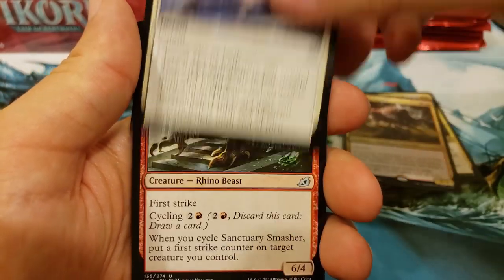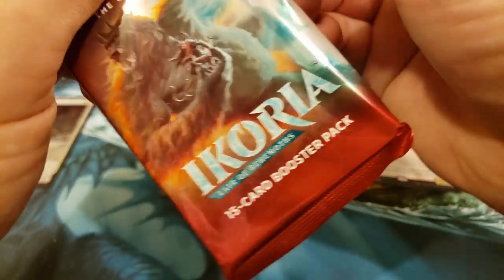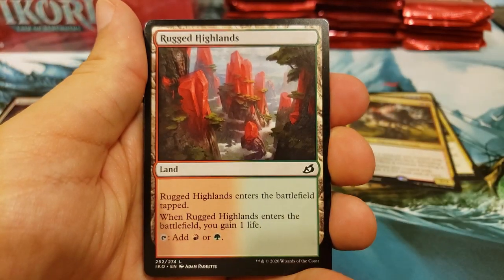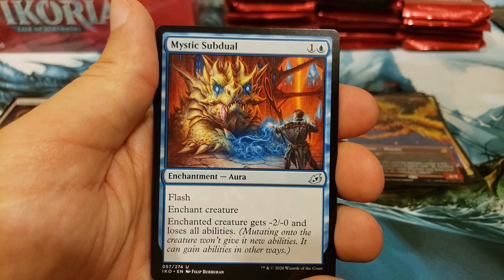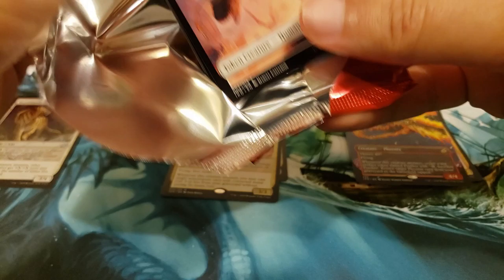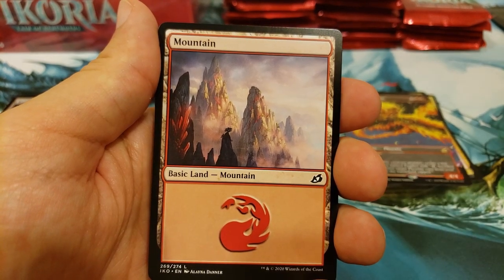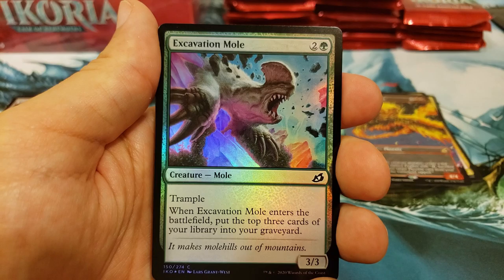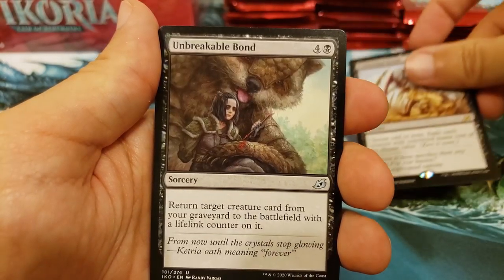Uncommons — we'll see where those settle in. There's a Sprite Dragon; I think it's halfway decent. Let me know if I'm missing anything, but I don't think there's anything of significant value in the uncommon slot. An Everquill Phoenix looking beautiful. Mystic of the Duel. Yeah, we've got a lot of Ikoria to come, so hopefully you guys enjoy that.